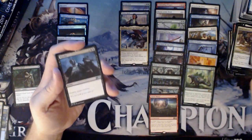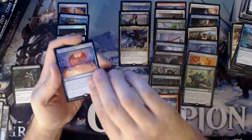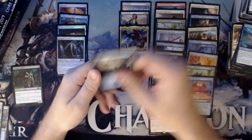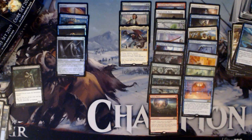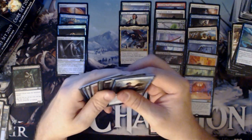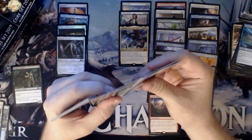We have a Novice Knight, a Murder, Exclusion Mage, and a Patient Rebuilding. Patient Rebuilding is interesting — it's three and two blue. At the beginning of your upkeep, target opponent puts the top three cards of their library into their graveyard. Then you draw a card for each land card put in the graveyard this way. So it could be good, or it could do absolutely nothing for you.